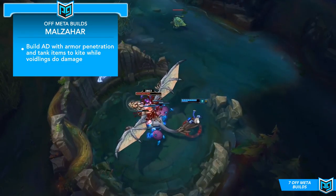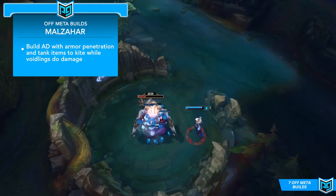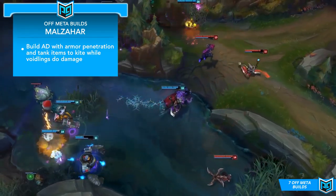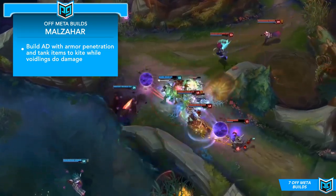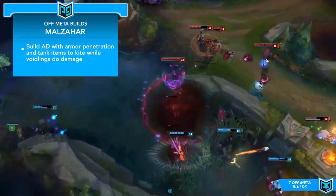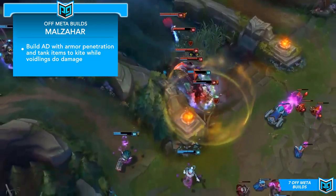AD Malzahar also has some amazing solo potential with objectives, and playing jungle gives you the chance to sneak those objectives away whenever you get the chance. It's typically a good idea to get at least 40% CDR if you're playing AD Malzahar, potentially even getting the extra 5% in your masteries to let you spam those spells and keep your Voidlings up — because that's pretty much the way to play him, as his entire strength revolves around his Voidlings. It's a ton of fun and incredibly satisfying to take down enemies.